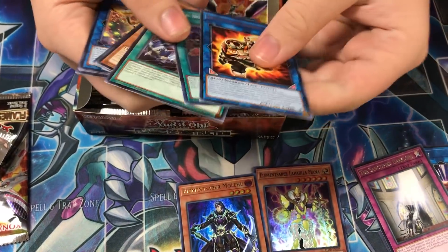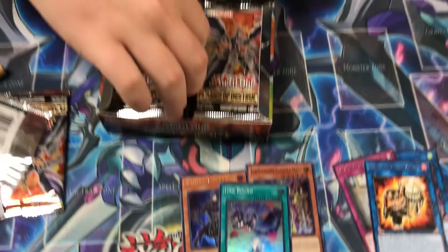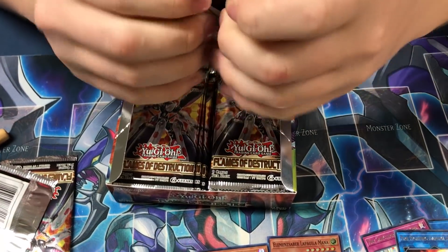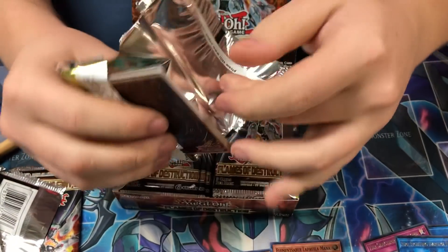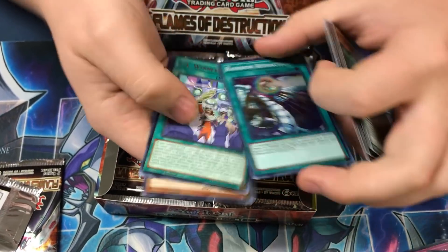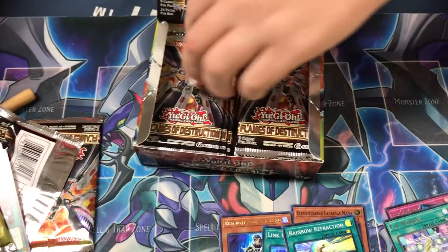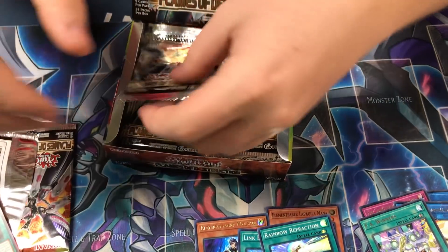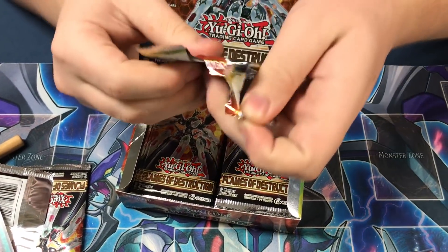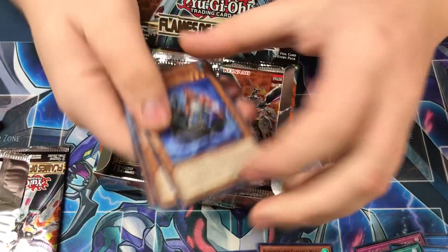Link Bound. Daruma. I think Daruma might be more expensive than Link Bound — a little bit more useful, for sure. People want that Needle Fiber. And if you run it with fire, you can search out Ash to the field and bounce it back to your hand. Rainbow Refraction — one of the Crystal Beast cards that shouldn't have been a holo. The trap card should have been a holo more than that card, in my opinion. We're anticipating the secret rare — that's what we want to see.